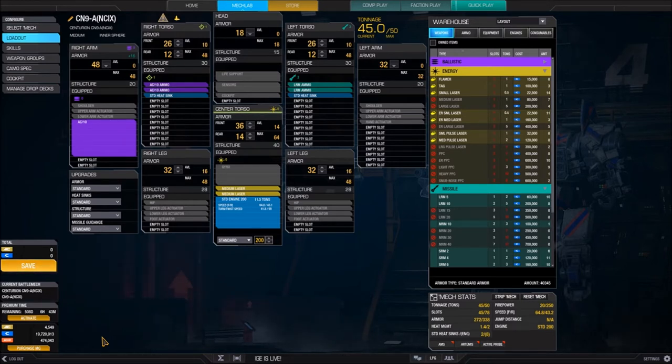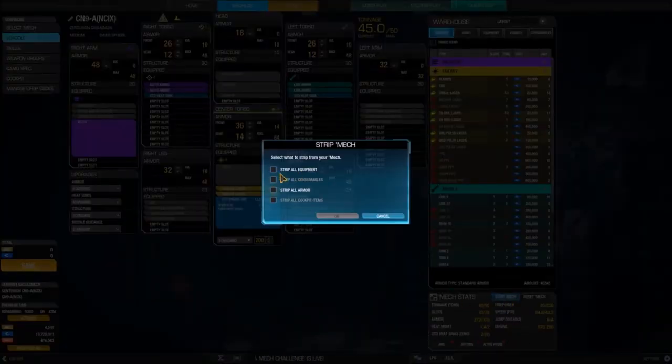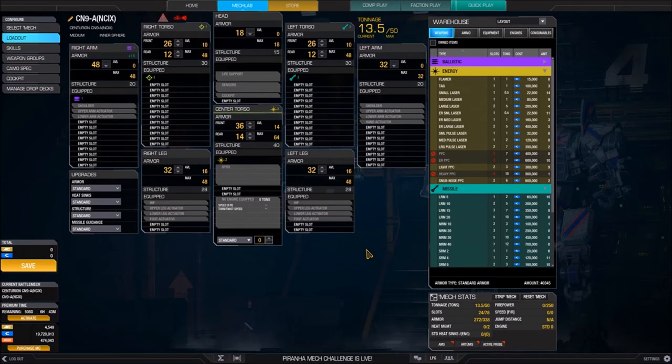Let's get to configuring this mech. When I'm dealing with a brand new mech in its standard configuration, the first thing I do is strip it. I click Strip Mech in the mech stats, go to All Equipment, and click OK — now I have a blank slate. Once I strip the mech, I like to change the armor values. These numbers on each component are where you adjust the armor for your mech.